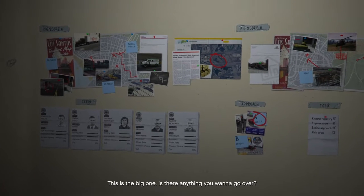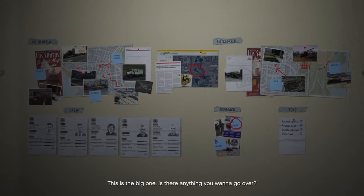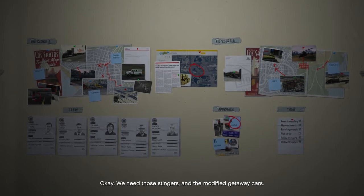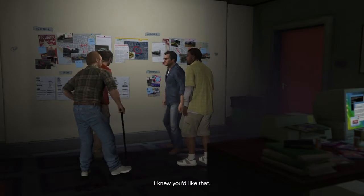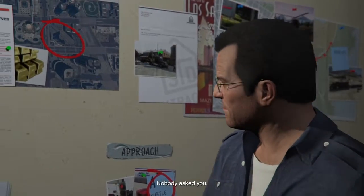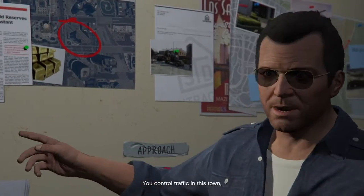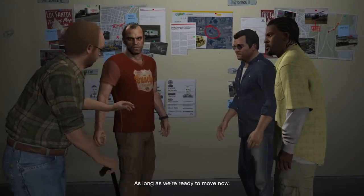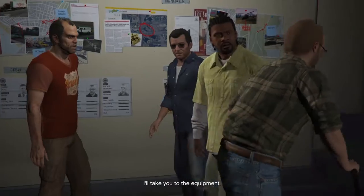This is the big one. Is there anything you want to go over? Okay, we need those stingers and the modified getaway cars. I knew you'd like that. Sounds kind of fruity, if you ask me. Nobody asked you. Look, this is our only hope. You control traffic in this town, you control the streets. I think it could work. It will work, as long as we're ready to move now. Come on, I'll take you to the equipment.